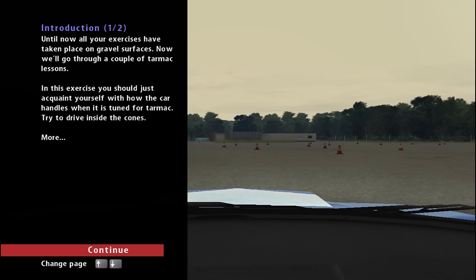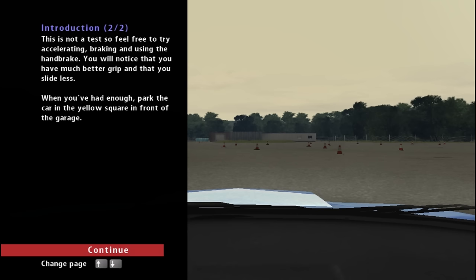Until now, all your exercises have taken place on gravel surfaces — now we'll go through a couple of tarmac lessons. In this exercise, just acquaint yourself with how the car handles when tuned for tarmac. You will notice that you have much better grip and that you slide less. Tarmac in Richard Burns isn't the best in the world — it's probably its biggest weakness, in my opinion, along with the pace notes. But it's definitely worth getting used to because you're going to have to drive on it at some point, and it is vastly different from the gravel surface.